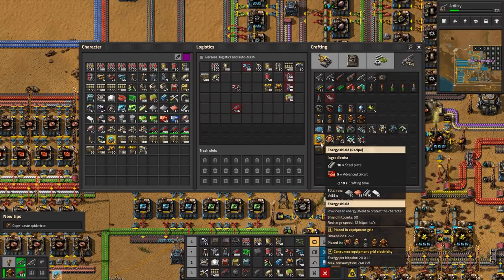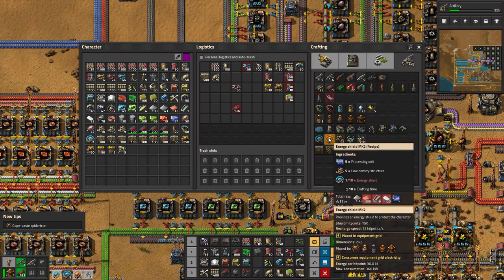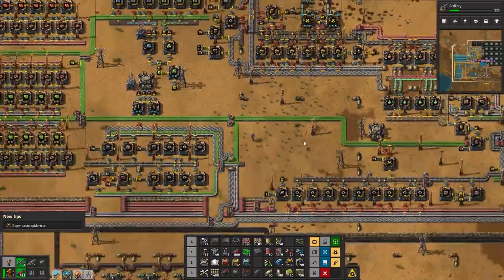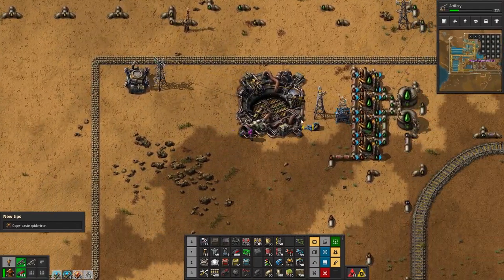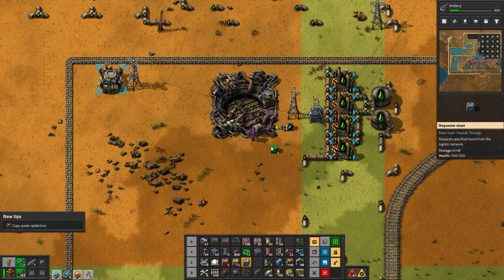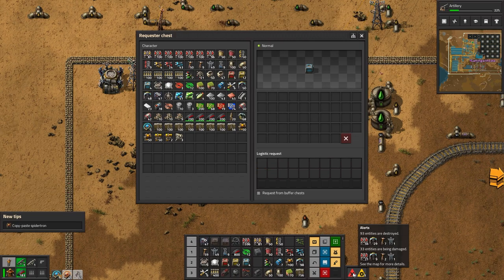We need one more of those - yes, make one. We need one of those and I need two of those but I need more shields. So exciting! On other news, we put in our rocket silo last episode which is great. It has filled up with rocket fuel and I now need to put low density structures into there. I need a requester chest here and I need it to request low density structures.